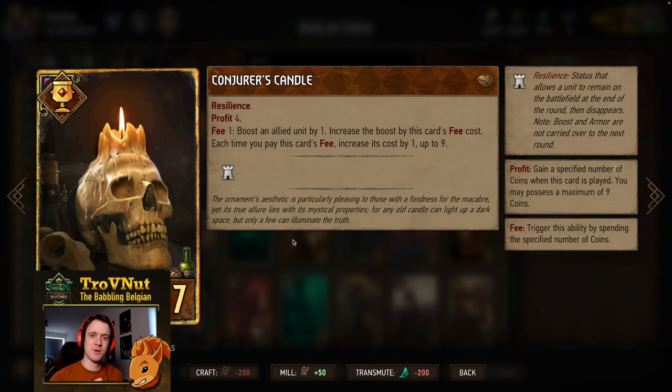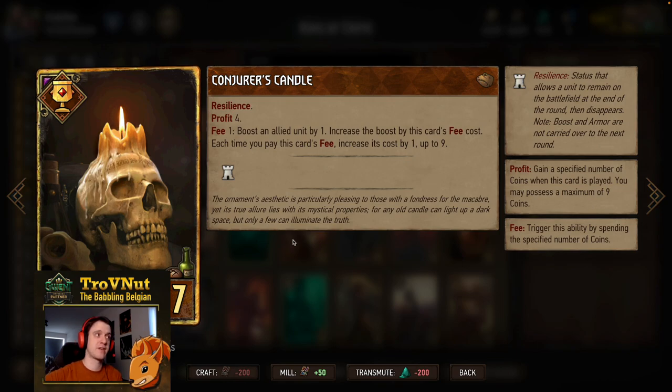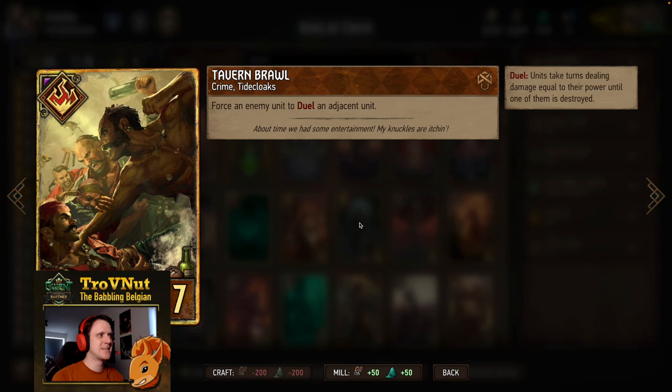The Conjurer's Candle is always in one of my Syndicate decks. It's a really good location card that gives you four coins instead of the five from before, but the fee ability is always there. It also gets resilient so you get carryover. What this card does is: for every coin that you spend you boost the card by the coin count that you spent plus one. So the first time you spend a coin you boost the unit by two; after that the fee goes up by one, so you spend two coins to boost the card by three, and so on.